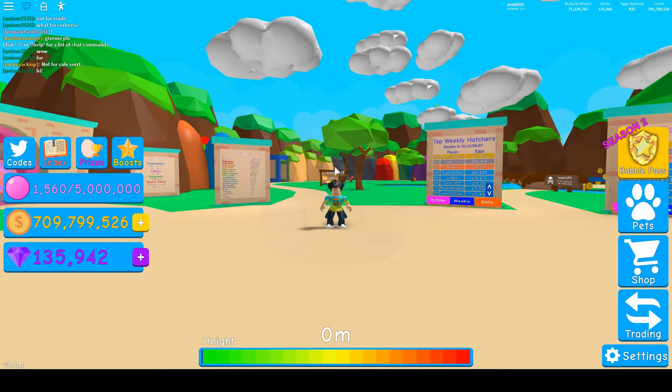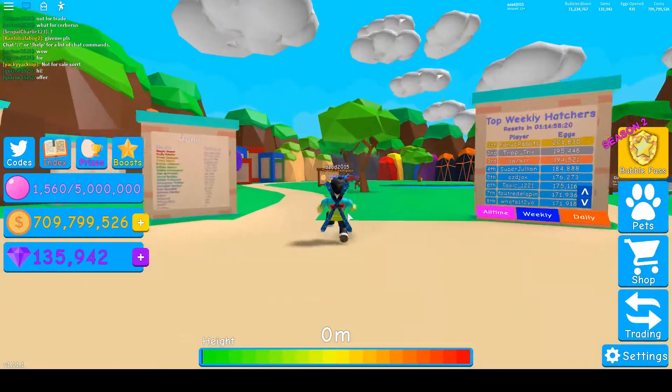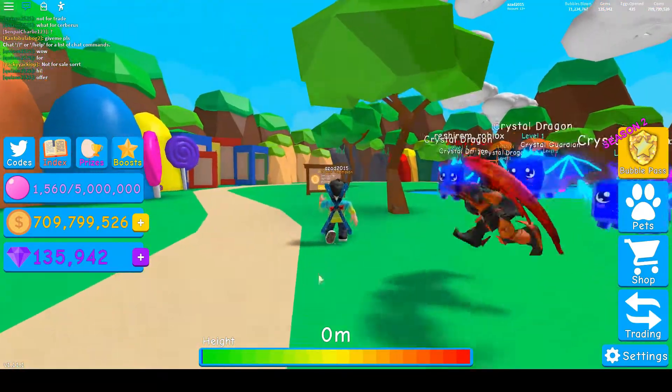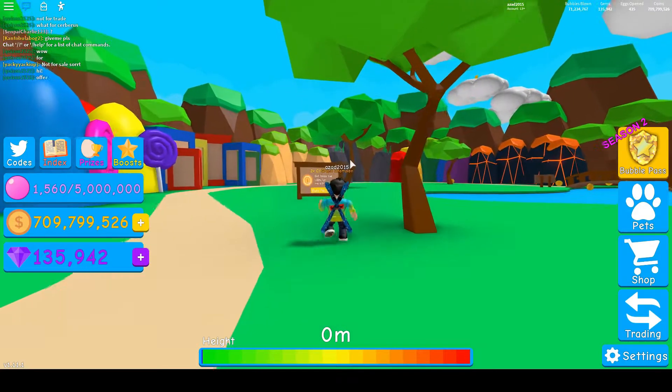Hello and welcome to Gameplay Heaven. I'm going to show you guys the new content of Bubblegum Simulator — it just got updated to Update 32. The new stuff that came in this game includes a new underworld, a brand new world, a new magnum reward, six new eggs, 56 new pets, enchant captures, and some more stuff.